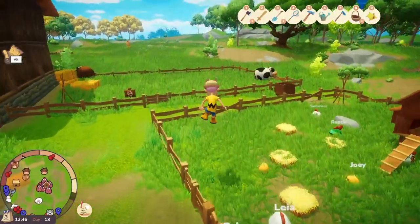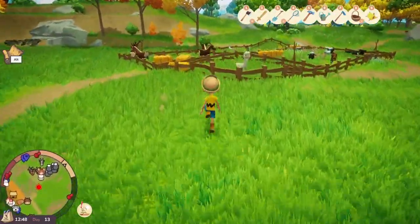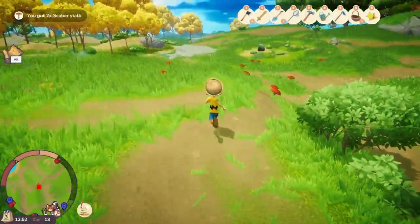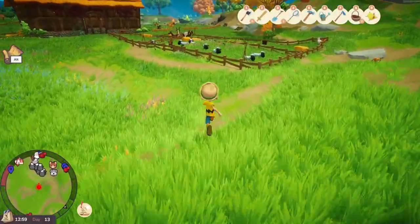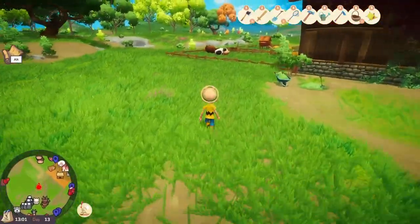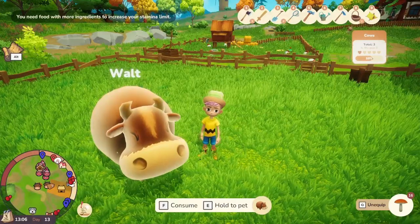The last thing we're going to do is bring our stamina level all the way back down to check the effects of eating a couple different items. Let's grab some of these mushrooms and we'll head back past all the cute little animals. Our stamina is just about depleted, so let's try this particular mushroom — and it brings us back to that max by eating one.